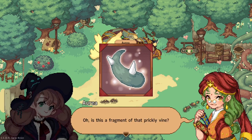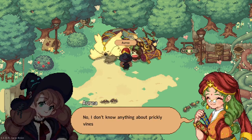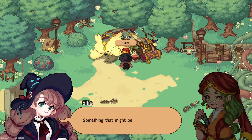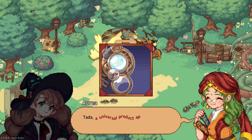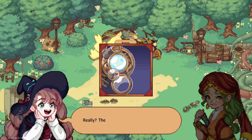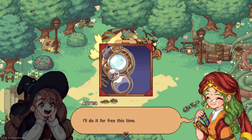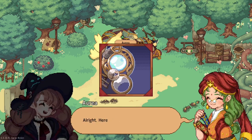'Oh, is this a fragment of that prickly vine?' 'Yes. Do you know something about it?' 'No, I don't know anything about prickly vines either. But I have something that might be helpful - a universal product appraisal machine.' 'Wow, what's that?' 'It's a tool made by a witch. With the power of the moon and the moonstone embedded here, you can find out the identity of any object.' 'Then hurry up and try it! I don't usually do this for free, but since you lifted my curse, I'll do it for free this time.' 'Wow, that's great. Here it goes.'